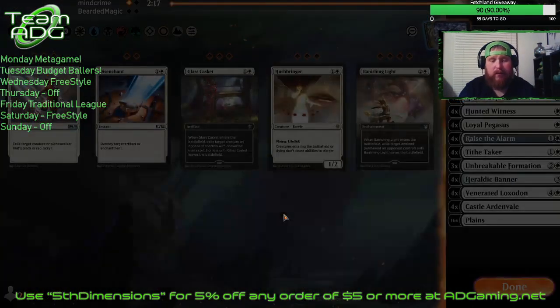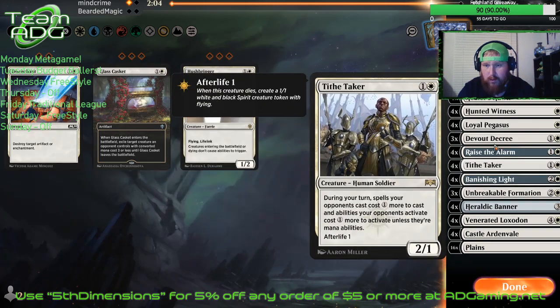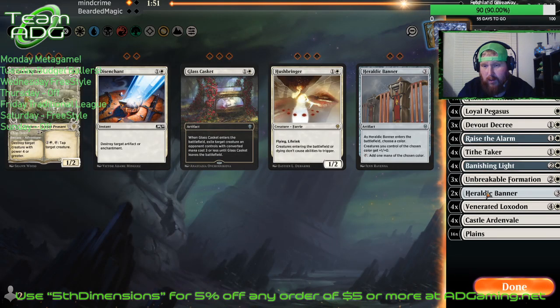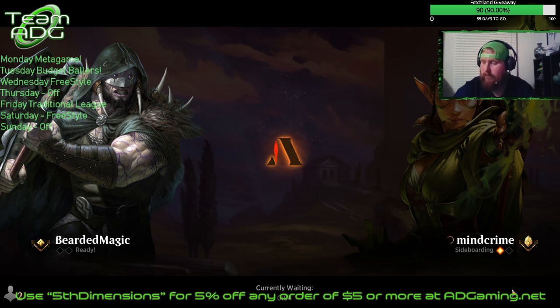Devout Decree to get rid of that planeswalker — or Banishing Light can get rid of it too. Now we're going to take out the Giant Killers, I don't see a reason for it. We can also take out the Banner — I don't really like the Banner in this deck. I believe I like the Hanged Executioner better. Let's go ahead and run it back like that.